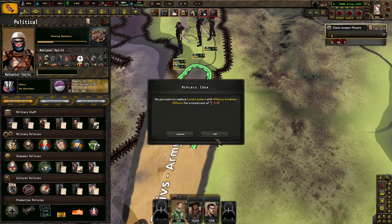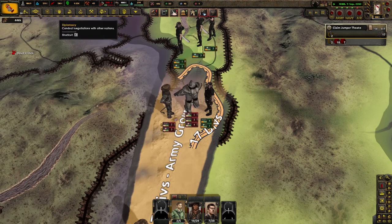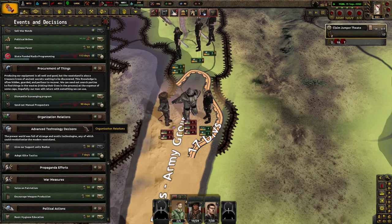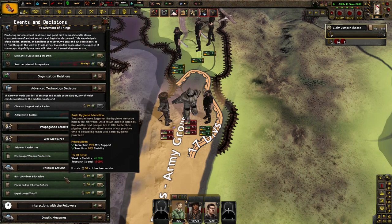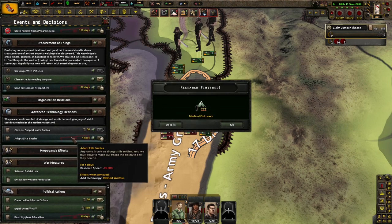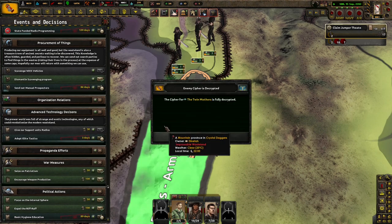We could go to this one, we'll lose some political power but that's alright. You guys are getting a little bit tougher. We're going to do that too. Political actions, sure, why not? Refined warfare and medical off-reach.